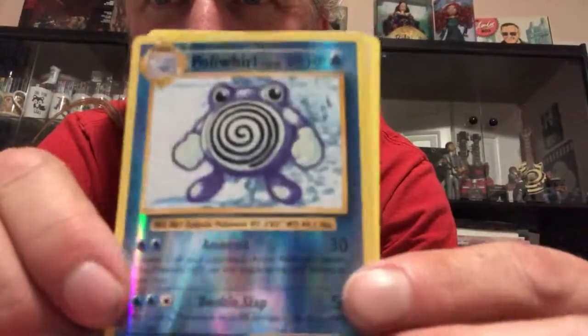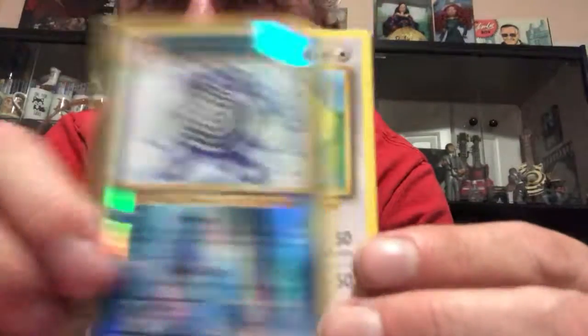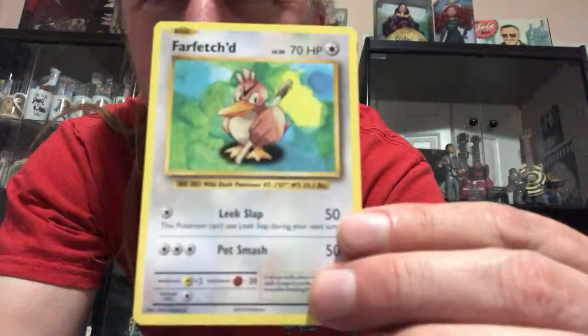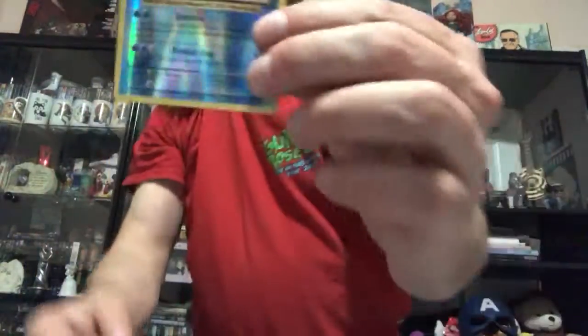Our reverse holo is a Poliwirl. And look, it's Farfetch'd — everybody's favorite. No, no, he's not. So well, that's the best card we pulled today.